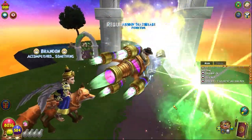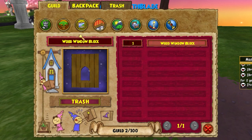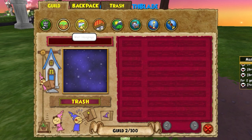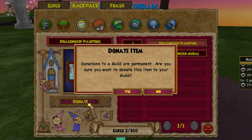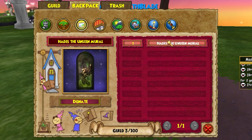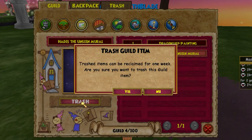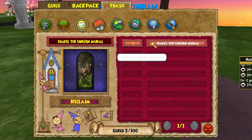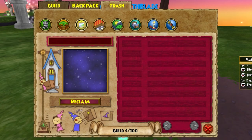Your guild has an inventory for housing items to decorate the house, which holds 100 items at any one time. Any member can donate housing items to the inventory through the guild summary page when they are in the guild house. Any item you donate will become guild property and you will not be able to retrieve it back into your inventory. Leaders and decorators can trash items in the inventory, which will stay in the guild landfill to be reclaimed for a week until they are permanently deleted.